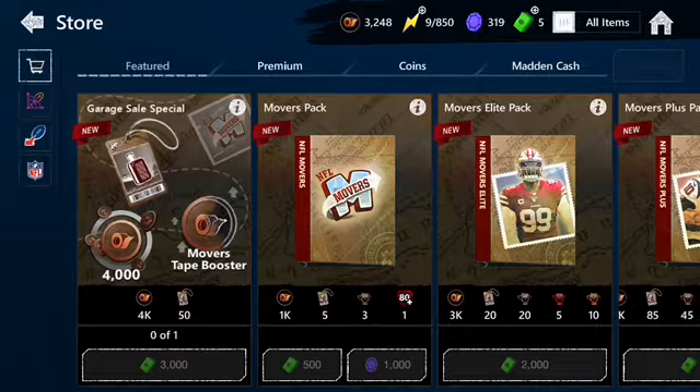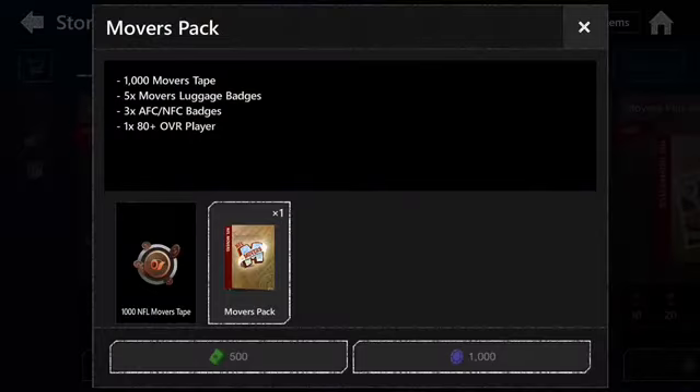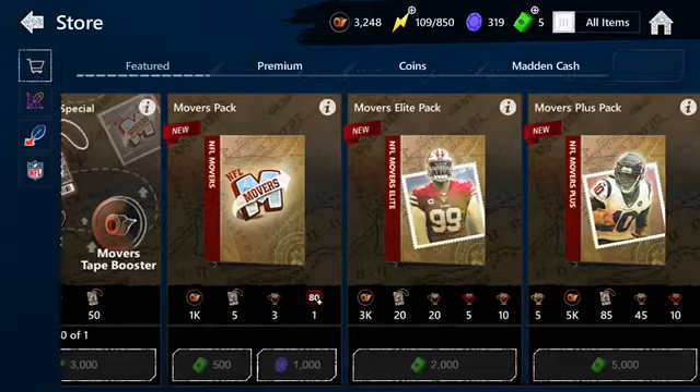So if you go to the store here — let me claim this real quick — you see there's a gem pack, right? So it gives you a thousand movers tape — they want to call it tape but I'm gonna call it toilet paper — and then five movers luggage, which is decent, and then an 80 overall player. But you're really just in it for the tape.